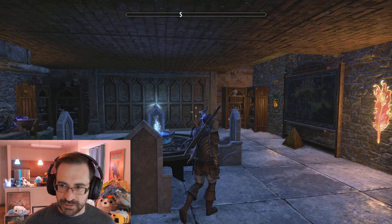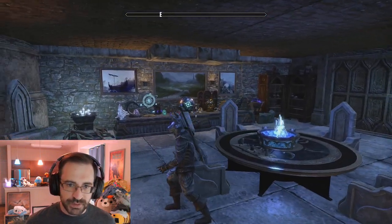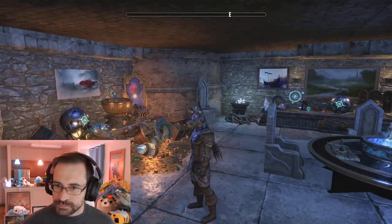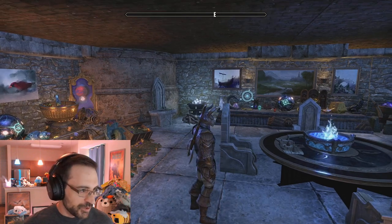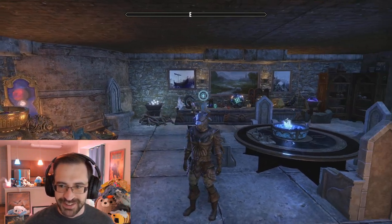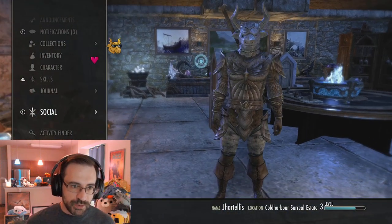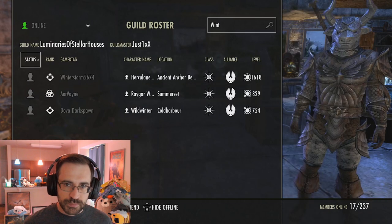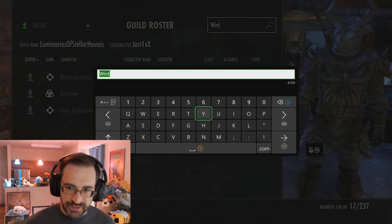Treasures and antiquities over this way. A big complex with some valuables inside. And I think that will pretty well do it. I'm going to port around to the next home. Really impressive - that architecture is really something.